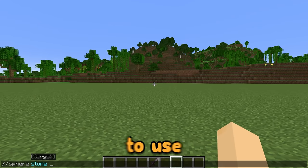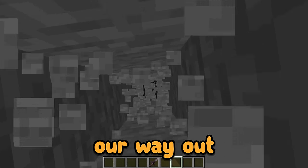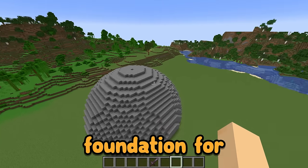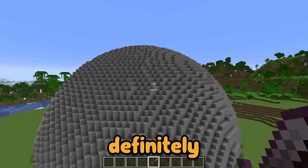First, we are going to use WorldEdit to make a very big sphere. I'm totally stuck inside — let's mine our way out of here. This is a really, really big sphere. Perfect, this is a good foundation for the volcano, but I still think it needs to be bigger. That is definitely big enough.